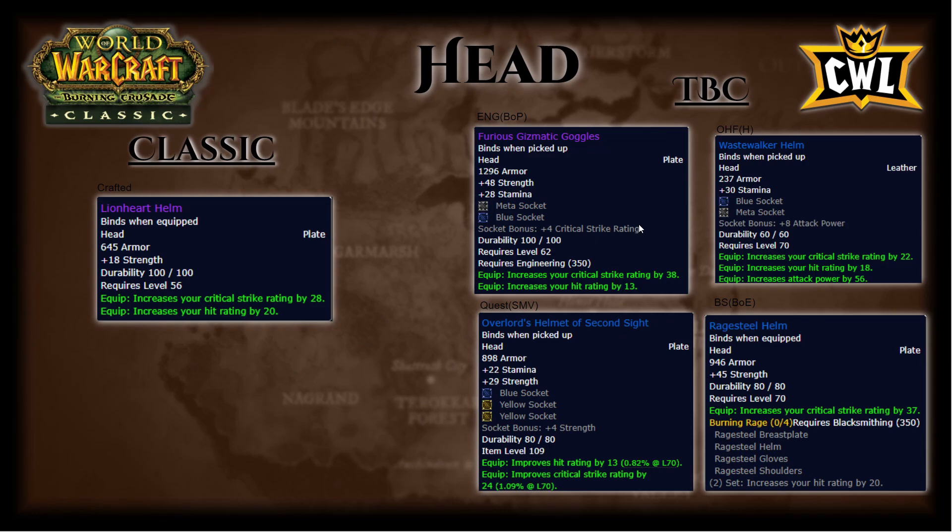Lion's Heart Helm remains really good in TBC — it'll get you through leveling until you replace it with Overlords, and then use Overlords until you craft your engineering goggles if you're engineering. If you're not engineering, you still want Overlords Helmet of Second Sight. You only need 9% hit, and you get 3% from Precision and 3% from Boomkin, so you really only need 3% total hit — you should have no trouble. Rage Steel Helm is niche; Overlords has 29 strength plus three sockets for 8 strength each, totaling 53 strength which is 106 AP, plus the hit and crit already on the helmet.